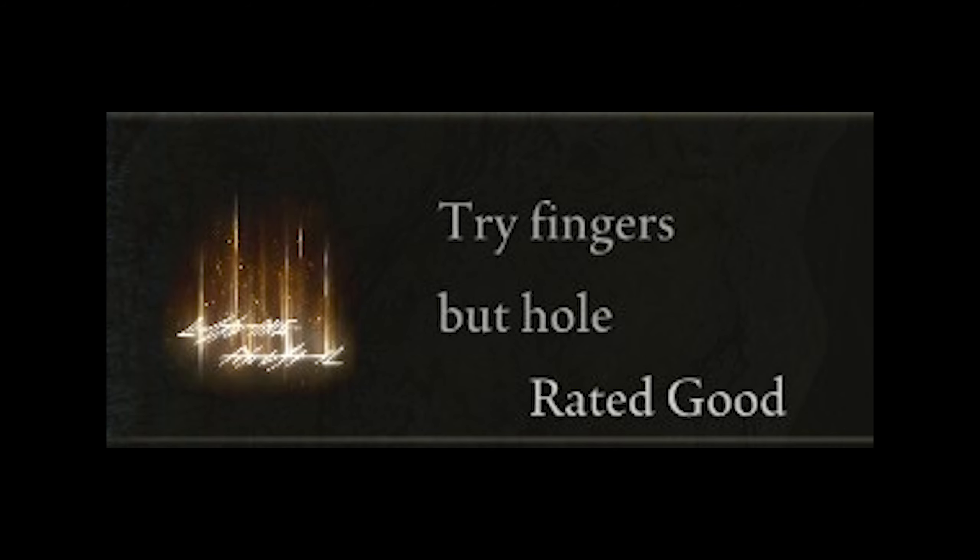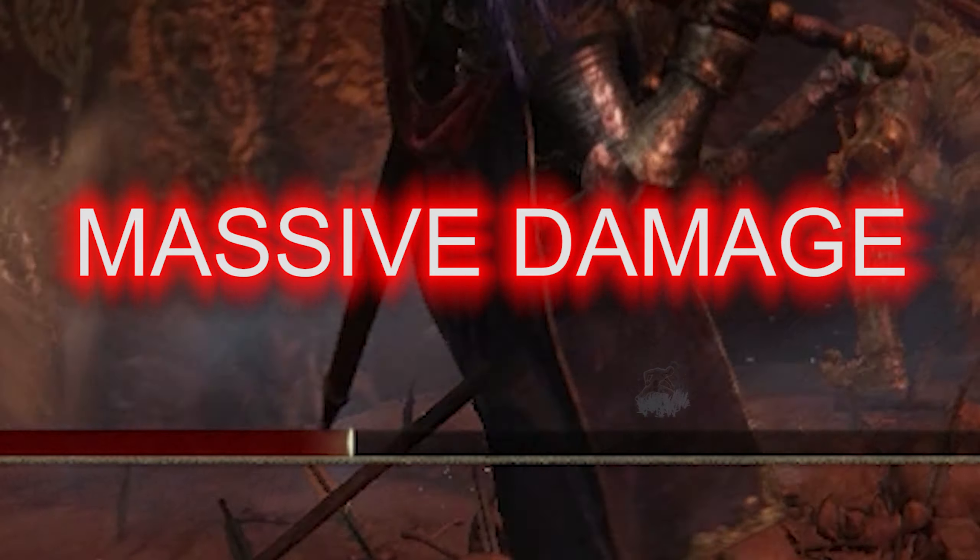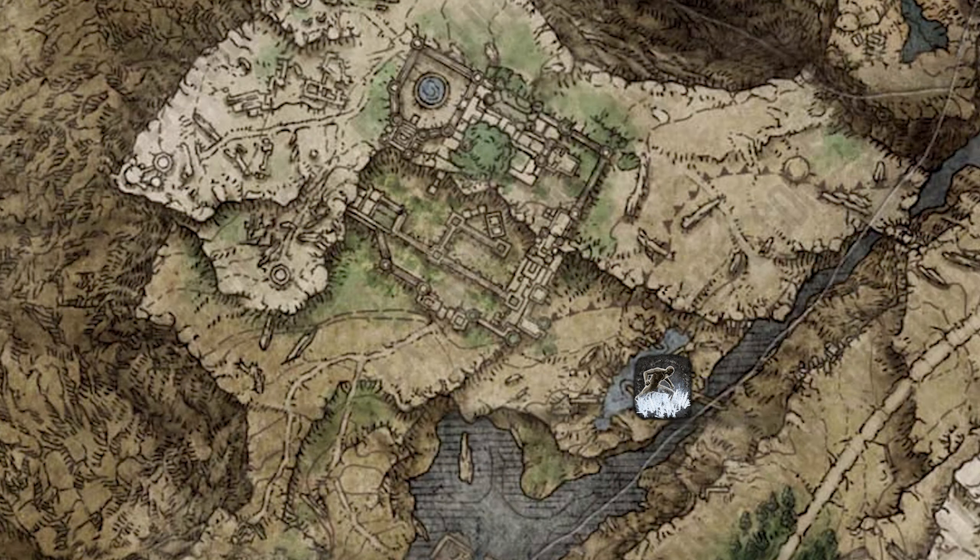Get a Hoarfrost Stomp. Just get it. This Ashes of War is quick, it's safe to use, and it applies Frostbite on Radahn for MASSIVE DAMAGE! You can find it in the lake southeast of Carrion Manor on an invisible bug that runs around in circles.